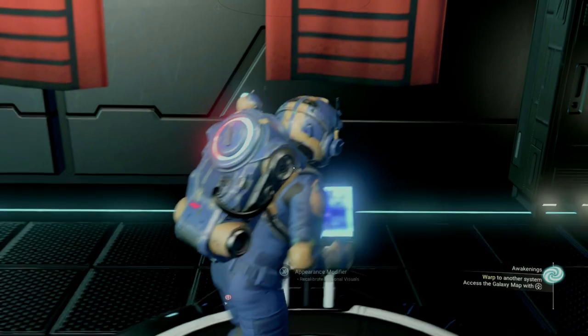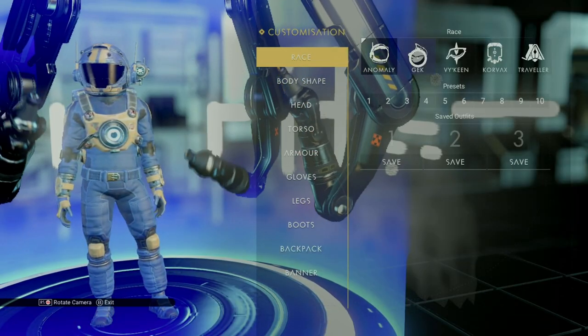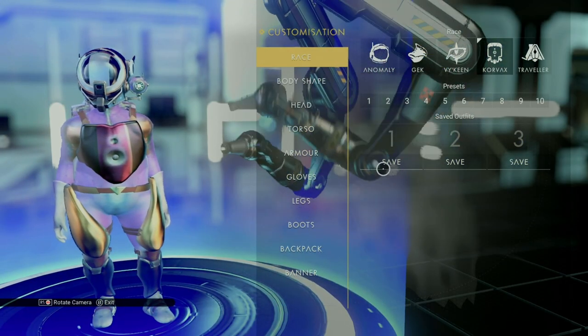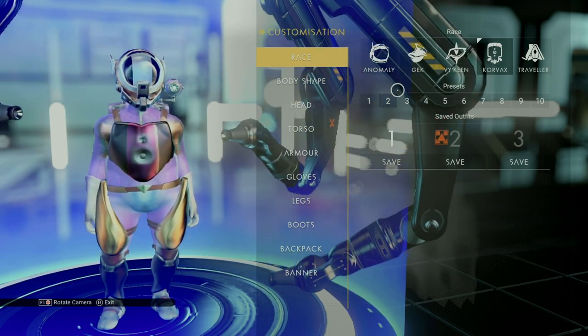Moving over to the left, you can see an appearance modifier machine. This is where you can customize your character and finally change out of that grimy space suit. If you have a cool look you've put together but want to continue playing around, there's a spot to save up to three custom outfits.